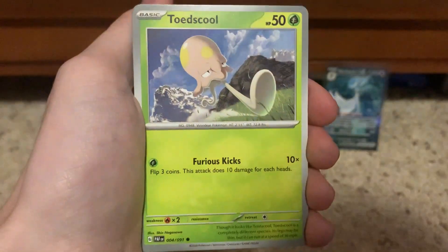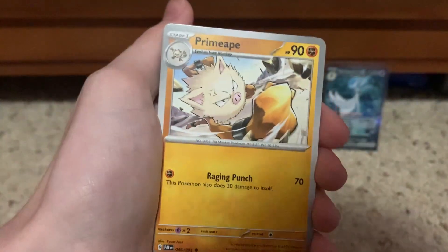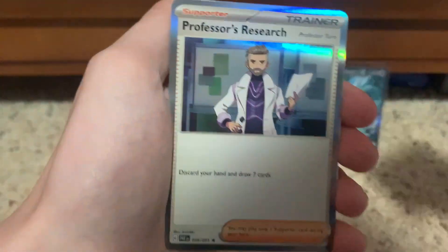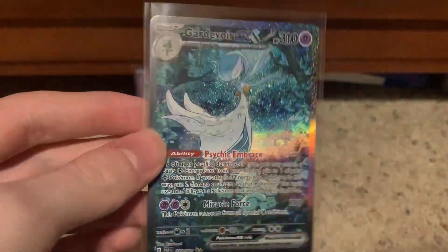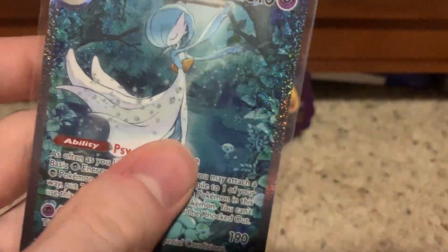It's Fighting. That's crazy. Lapras, Toad School, Lechonk, Charcadet. So now I've pulled both Gardevoir EX Special Illustration Rares — I just realized. Primeape, Whimsicott, Scrafty, Reverse Barboach, Reverse Armourouge, and Professor's Research — Professor Turo. Only one hit from that pack, but come on, this is a pretty dang good hit. I think this is like the second or third most expensive card in the set. Look at the Wooper in the background — I forgot about him!